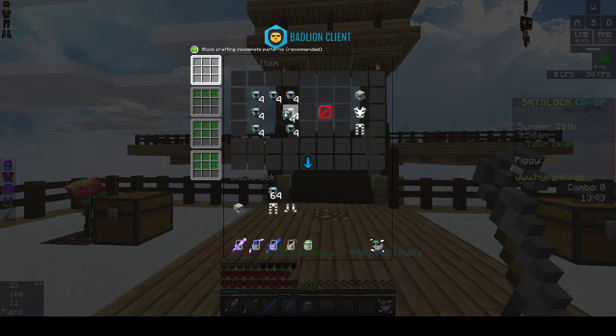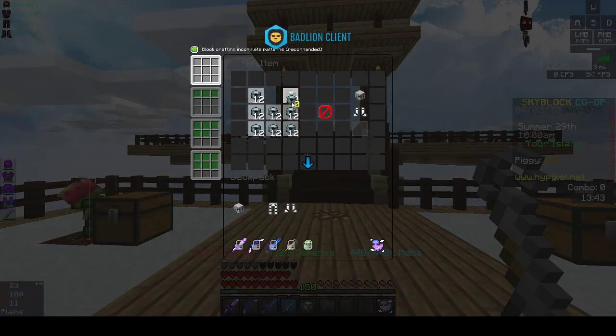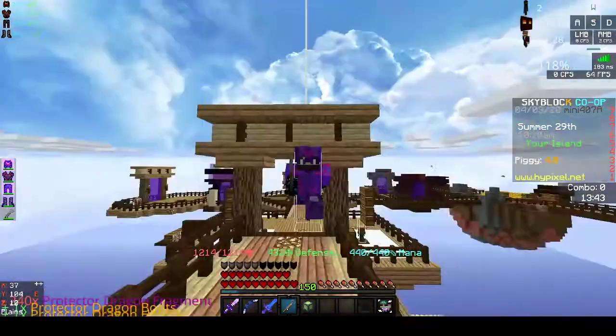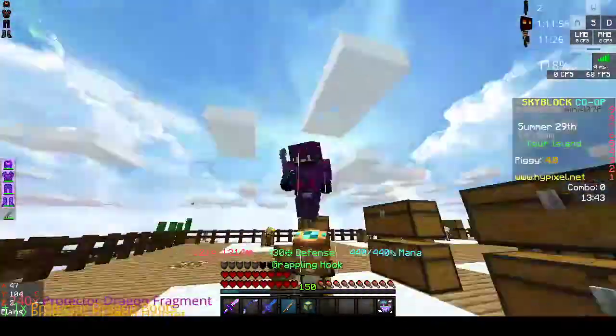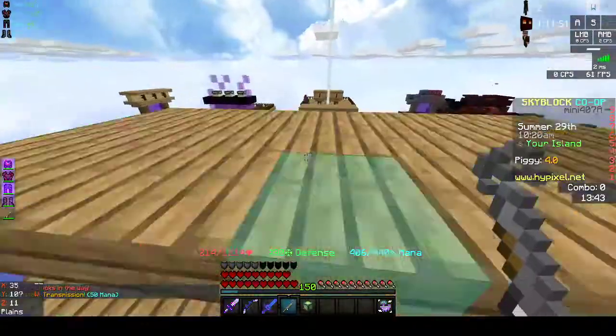Now the fun part is going to be the chestplate — for the Dragon Chestplate, there it is. It gave me 16 fragments back because I had 256 fragments and it only needed 240, so it just gave me the 16 fragments back.